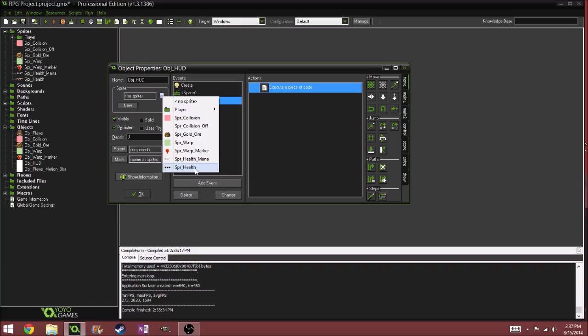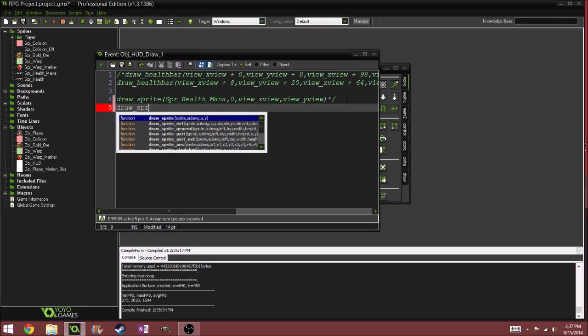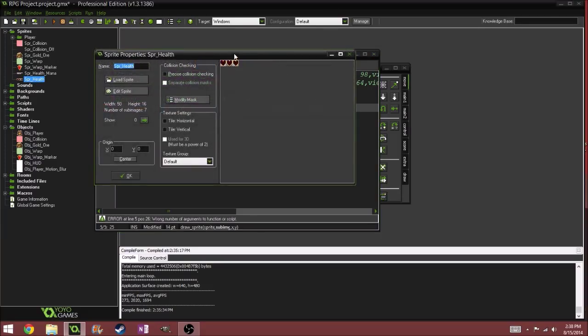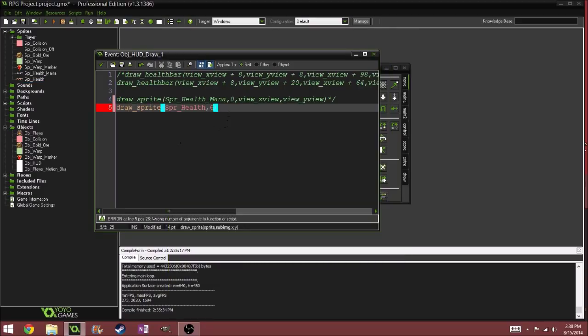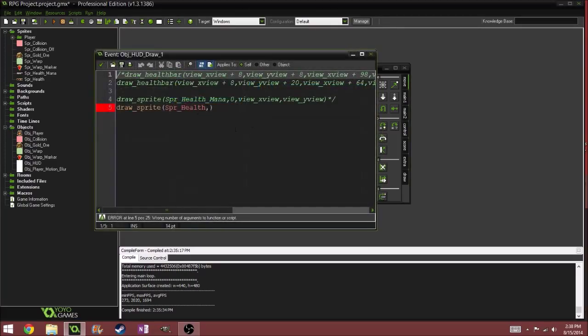You could apply the health variable if you wanted to — I would recommend doing it. So draw underscore sprite, and then for the sub image we would do SPR underscore health. Our sub image would be six, because if we start off with max health that's what our health will look like. But the sub image being hardcoded to six won't work because if we lose health it'll still be set to six. So in our create event, let's say hearts equals six, and then in our draw event instead of six we just put hearts.